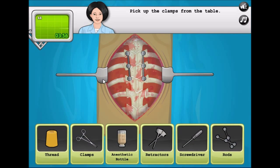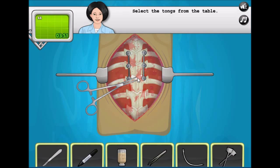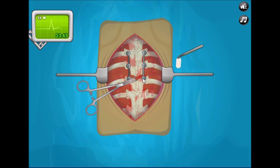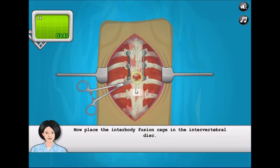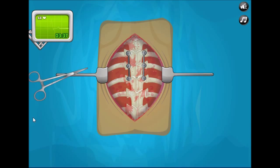Pick up the clamp from the table — we got the clamps. Now select the tongs from the table. Pick up the interbody fusion cage — there we go, we're replacing it. Fantastic.